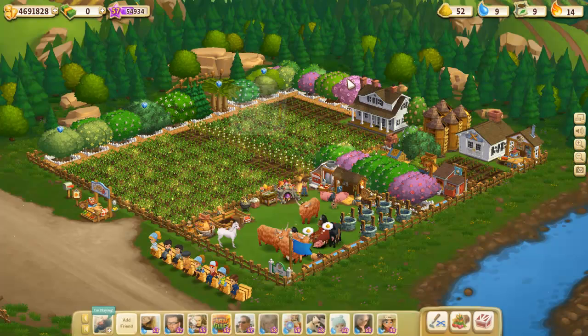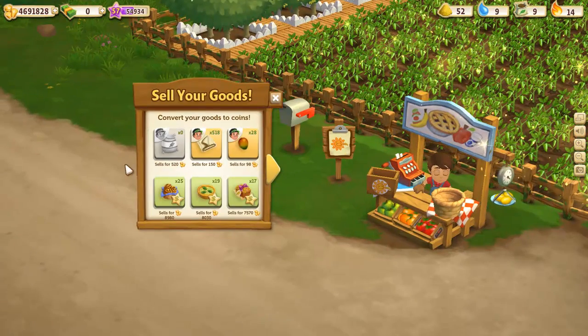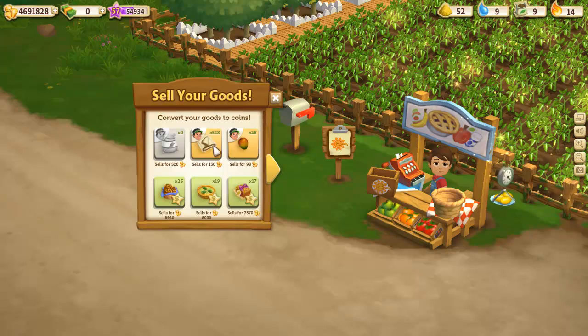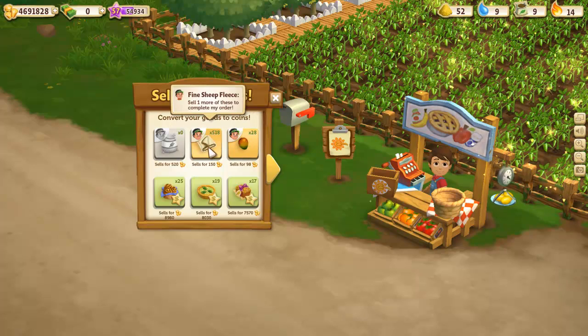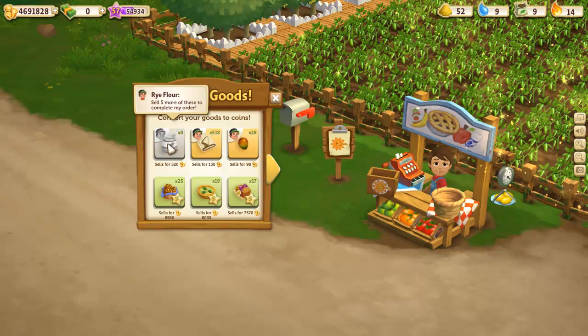Also if you go into your market to go and sell something, he's going to show up as the top three things along there. Typically if you have the orange, you have something that he wants you to sell. And if you have the gray like that, you don't have the item that he wants you to sell.